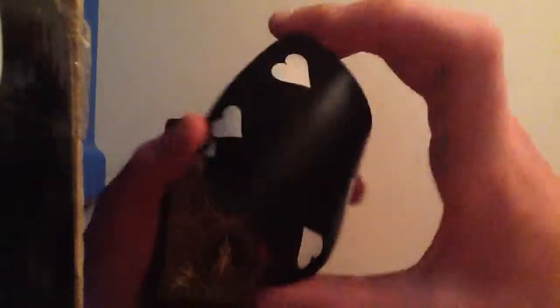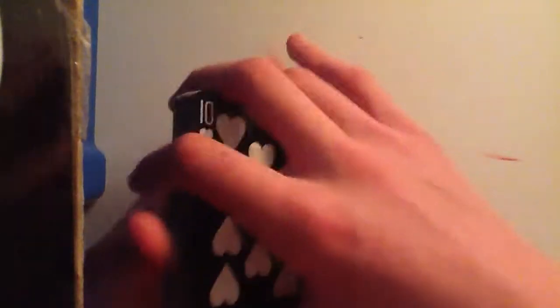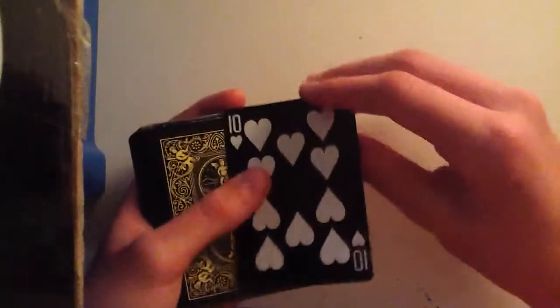It just kind of pops like that, then you want to go straight back onto the deck. You can turn it to show that card — it's just an ordinary ten of hearts, and it is their ten of hearts. You can even make them sign it if you want, but I don't like ruining cards.